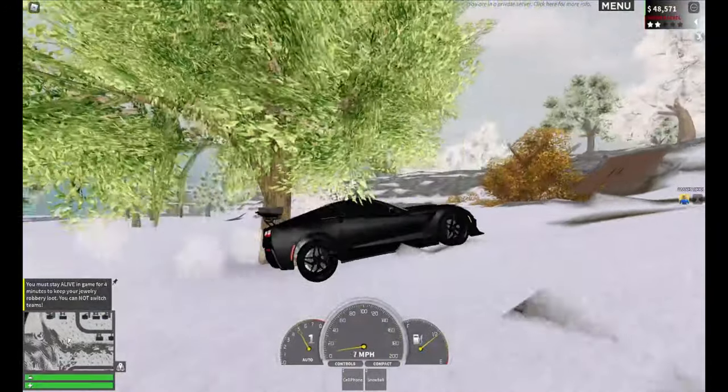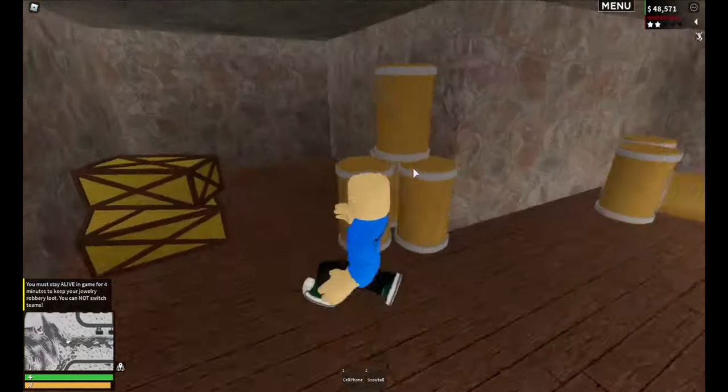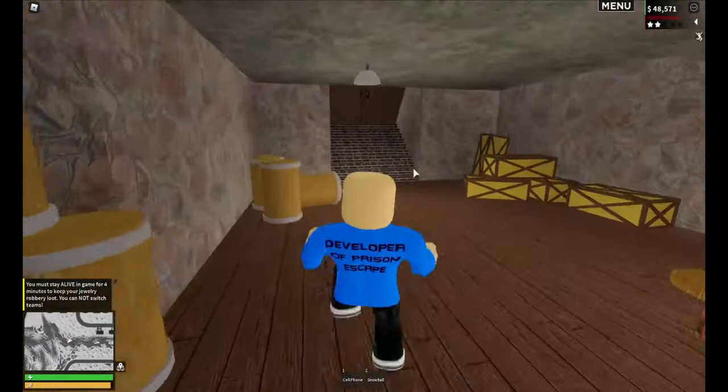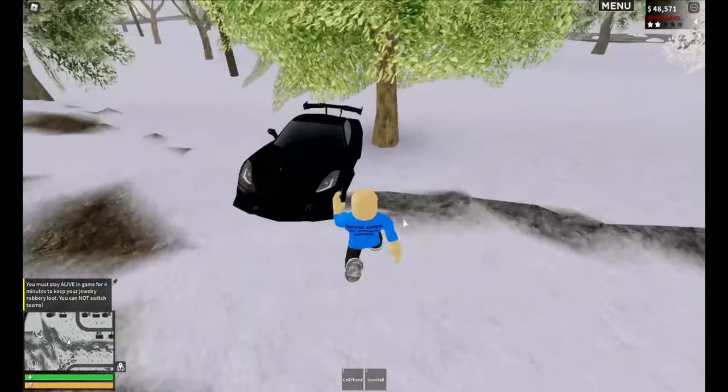They didn't remove it from the game — you can hide in this little bunker and not many people know about it. But now that I've put this on YouTube, I think more people will know about it. You can hide in there, hide in the corner, have your gun ready if a cop came in.